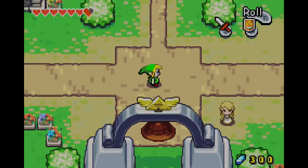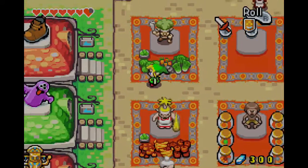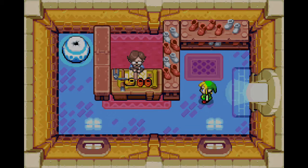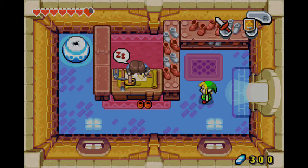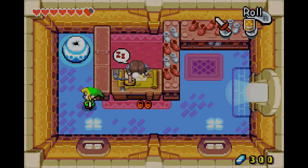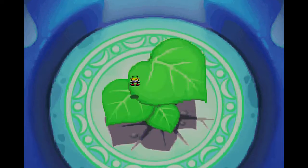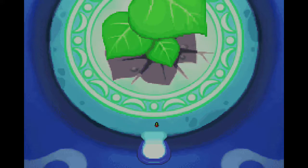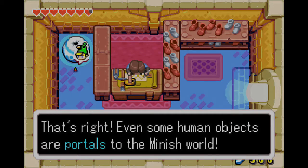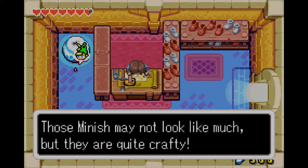Walk back down to Harrowtown, and actually I'm hoping I can run to the mailman here. Guess not. Oh well. Oh fantastic — you passed out. Looks like furniture can also shrink us as well. Even some human objects are portals to the Minish world. Those Minish may not look like much, but they are quite crafty.